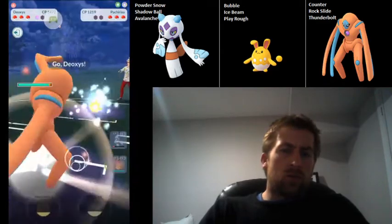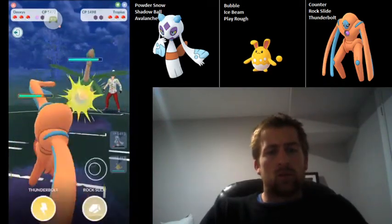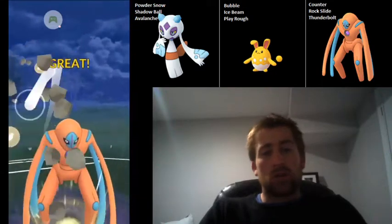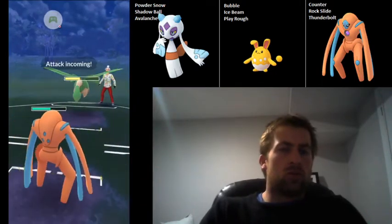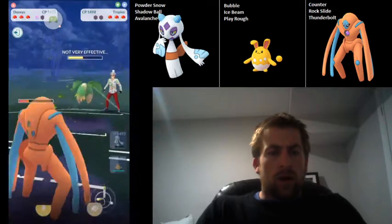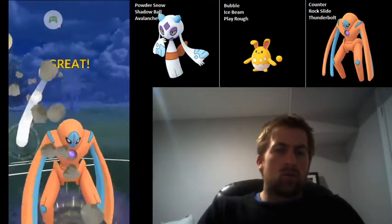They actually choose to double shield, so I'm going to go into Deoxys, and they come into Tropius. Normally this isn't a terrific matchup for Deoxys because the counters are resisted, but with shields down and a small energy advantage, I'm going to be able to get to two Rock Slides no problem. This Leaf Blade isn't going to do too much damage, so I'm just going to let it go. This second Rock Slide is going to very nearly take out this Tropius.